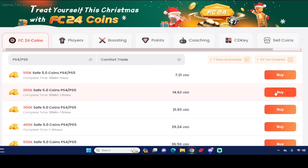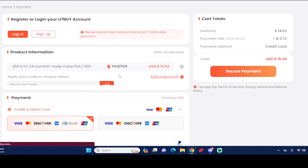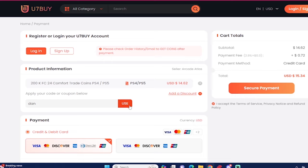What's good guys! If you want the cheapest and most reliable EAFC 24 coins, make sure you check out use7buy.com to make that team better. If you ever want to make a purchase, use code 'dan' to get 6% off. If you ever want to sell your EAFC 24 coins, go to the same website and head to the selling section.